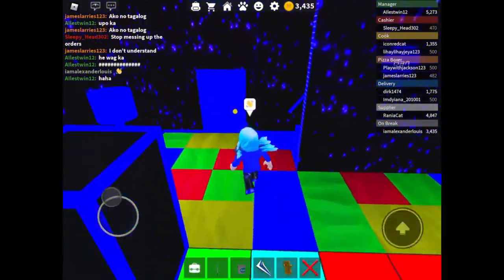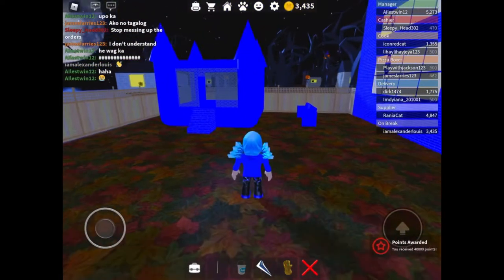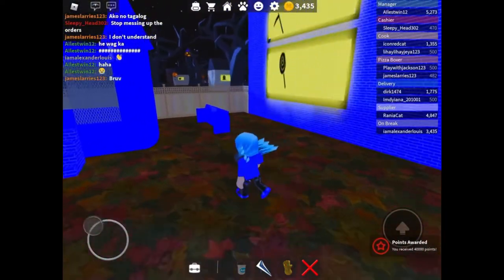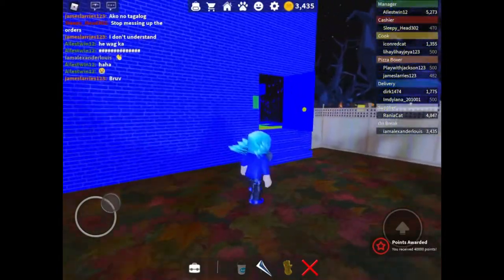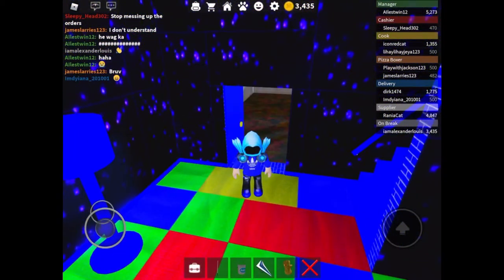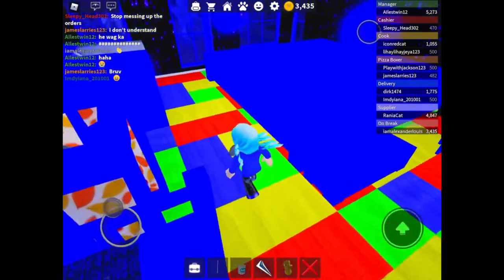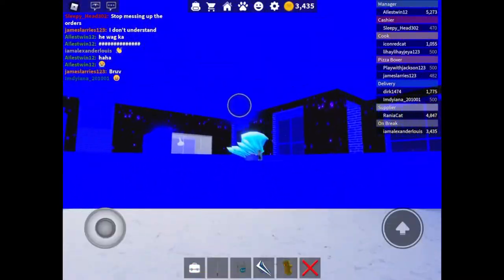And the outside, this is where the trampoline will be. This is the chairs. And then, this is the paint of my wall. And then, this is the blue stair. This is my floor.